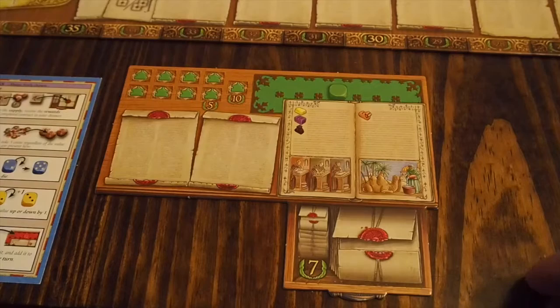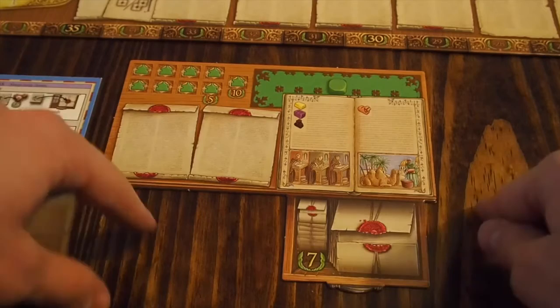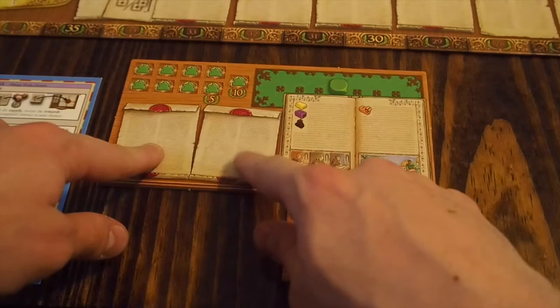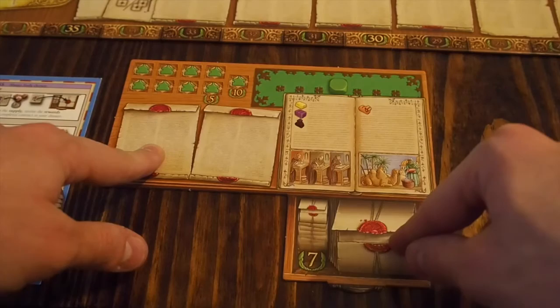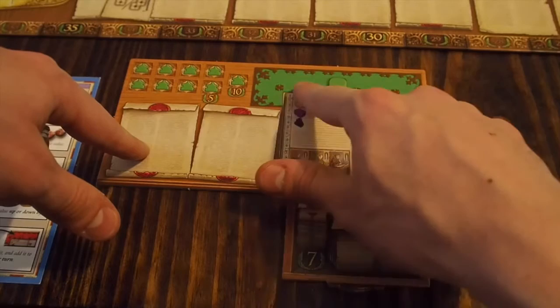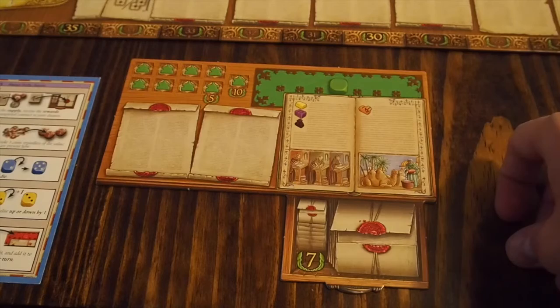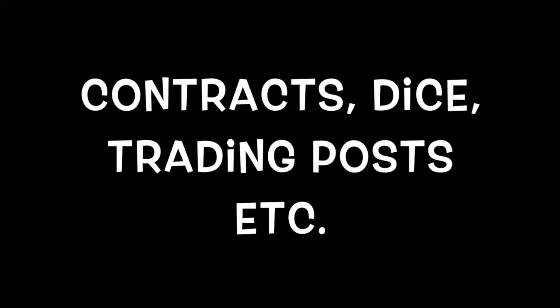To start off, everybody's going to set up their player boards. This player board is where you'll store active contracts you're working on — a way to earn victory points. When you complete a contract you put it face down here. There are spaces for trading posts, dice, and your resources and camels.